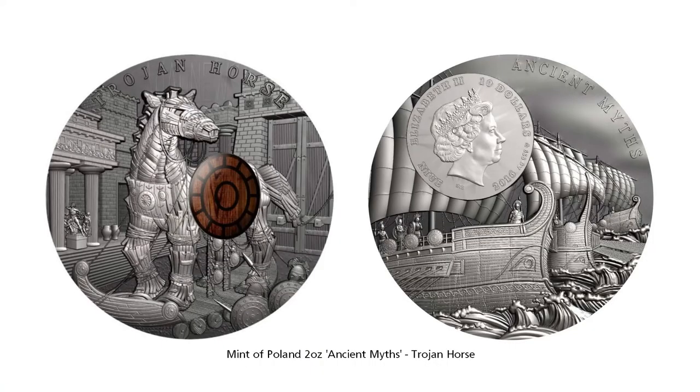The final horse-related coin depicts the Trojan Horse story. There is actually a story in Assassin's Creed Odyssey called Sacred Favors that depicts something similar to the Trojan Horse story.